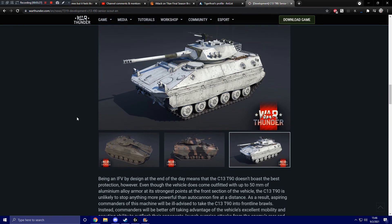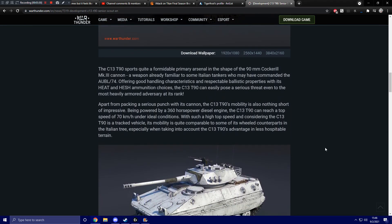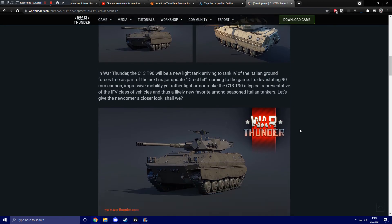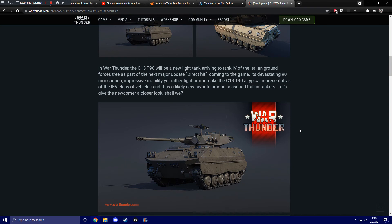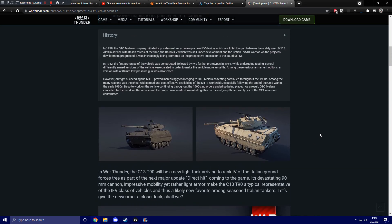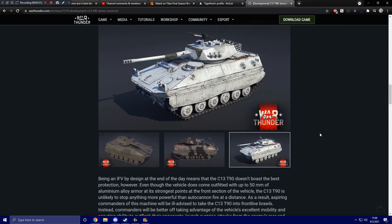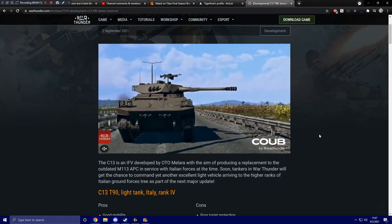Maybe not the most exciting vehicle that Italy could have — I'm still waiting for that Italian Panther tank — but I still think it's kind of interesting looking. There are vehicles on other tech trees with similar ideas: weird light tanks or IFVs that have guns rather than autocannons for once, and they can be a lot of fun to play. The main concern is that this is a bulky vehicle. Light tanks excel because they're fast and small with good firepower, but a big bulky IFV makes you an easier target to hit.